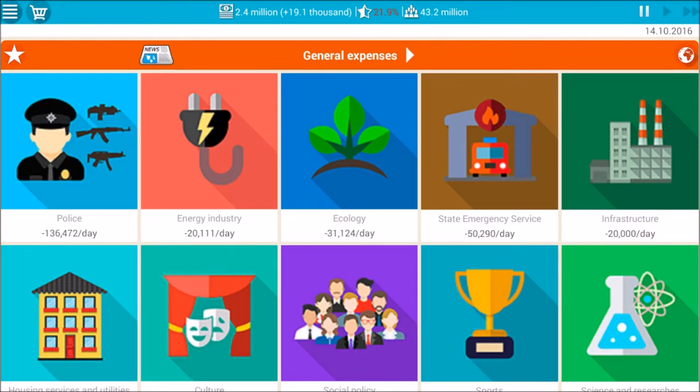Today we'll be continuing our Canadian President Simulator. In the last episode we actually took over most of Scandinavia, but in this episode we'll have to rebuild our army, so we won't be that aggressive. Instead we'll go ahead and build up our national support and also our army.